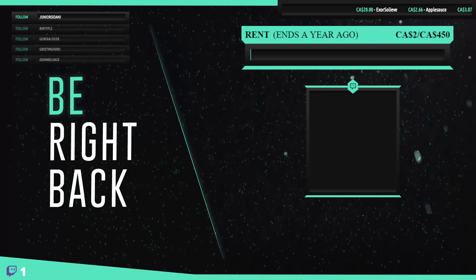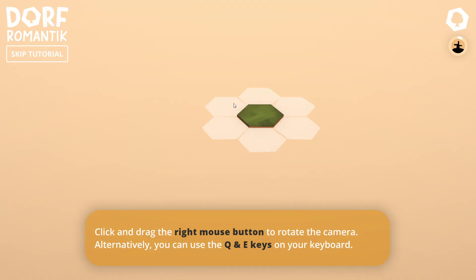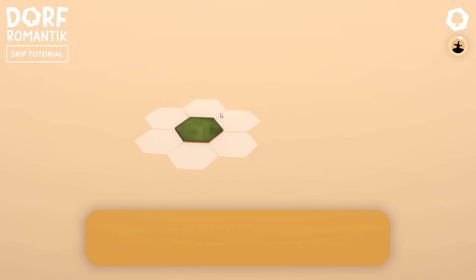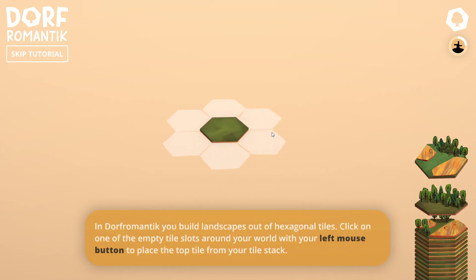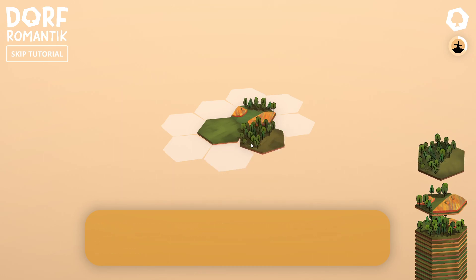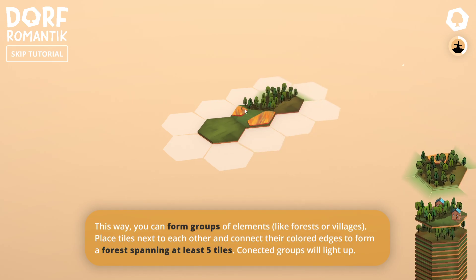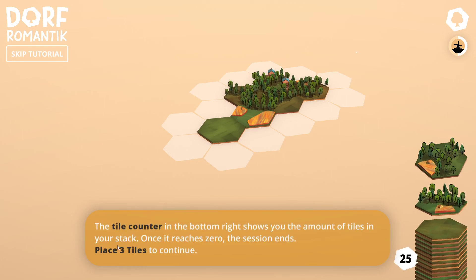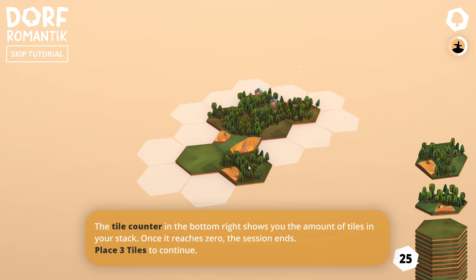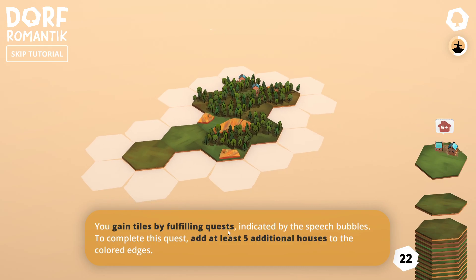It was only about 10 minutes but that's okay. Let me just do the tutorial quickly and see if there's anything I was missing. Okay, zoom in and out, you can scroll, and yes you can rotate. You can form a group of elements like forests and villages by placing tiles next to each other and connecting their color edges to form a colored forest spanning at least five tiles. You gain tiles by fulfilling quests indicated by the speech bubbles — so these give you more tiles.